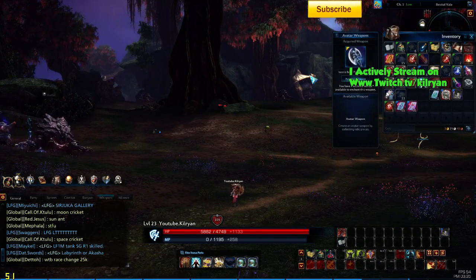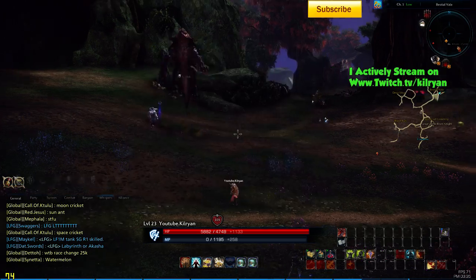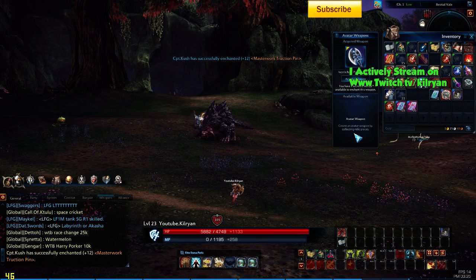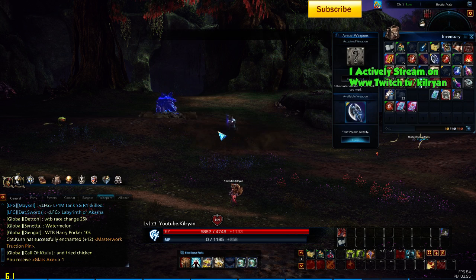Easiest way to get here would be to go to a specialty merchant in a town such as Crescentia and go to the specialty store and buy a Bastion of Locke. Basilisks with the recent nerf are really easy and also this is probably the best power leveling spot for those of you from level 18 or so. Alright, so this is my first time actually crafting one, so we're just going to craft it.